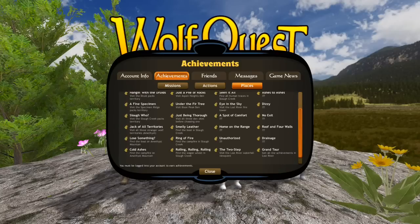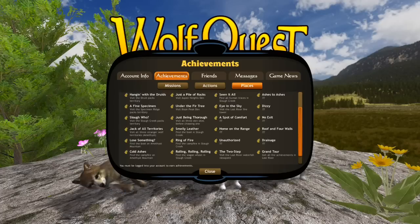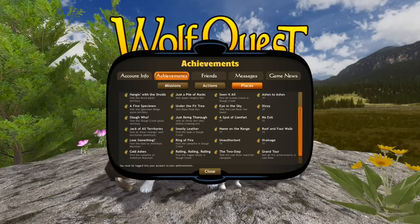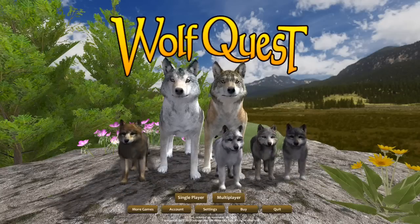We've also got: Visit the Lost River Fire Tower, A Spot of Comfort, Home on the Range, Unauthorized, The Two Step — oh, that was the waterfall we missed at Lost River! And Lose Something — there's apparently a boot on Amethyst Mountain. Smelly Leather — find the boot. There's a boot in the creek too. I want to find the boot in the creek. We might look for the boot in the creek today.